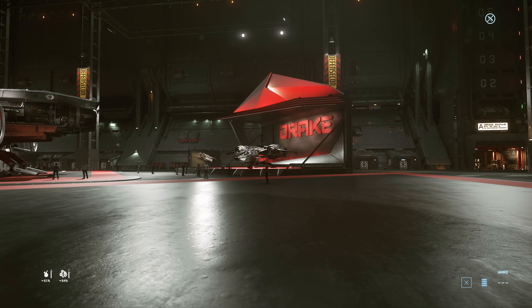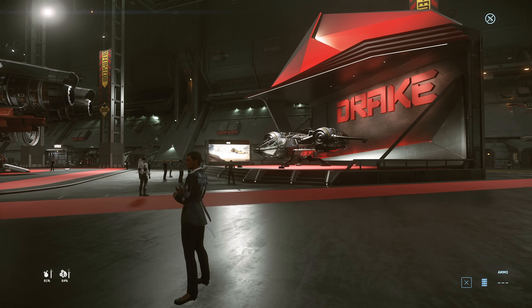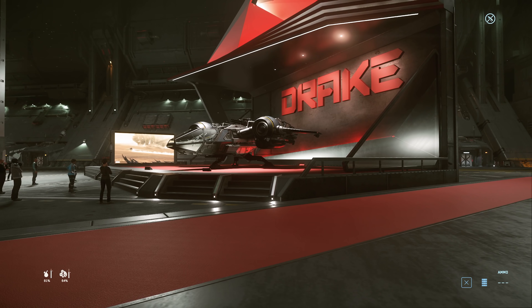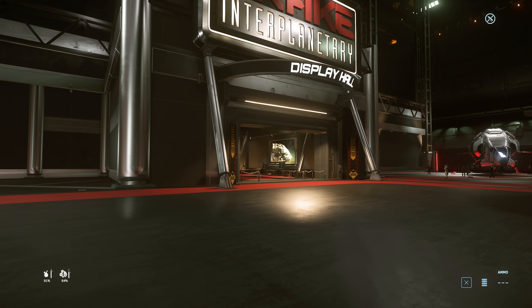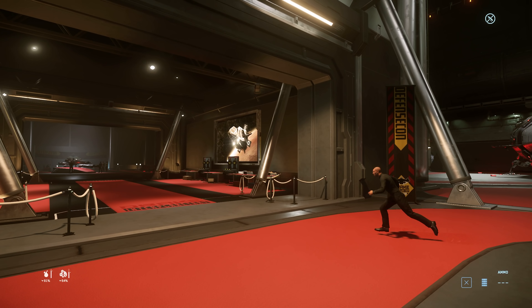We've got the Buccaneer, which is that medium fighter with loads of guns stuck on, but not much thought to defensive measures. Drake — none of their ships have ejection systems; you have to jump out of the airlock, that's how you eject from the ship.